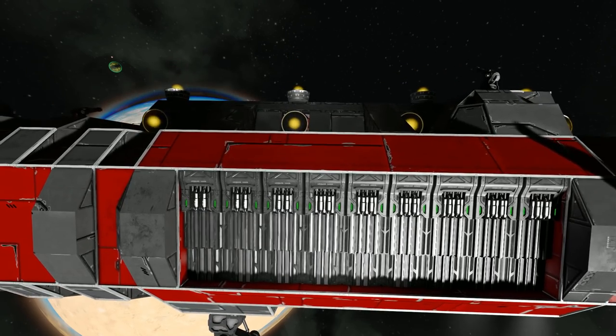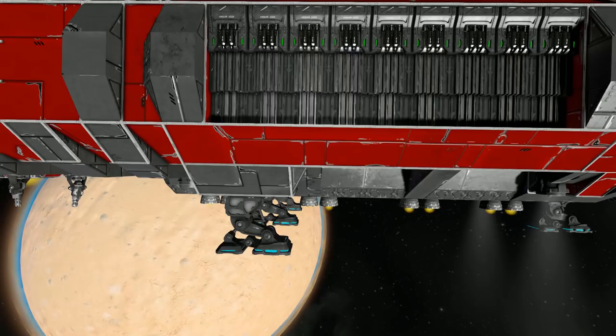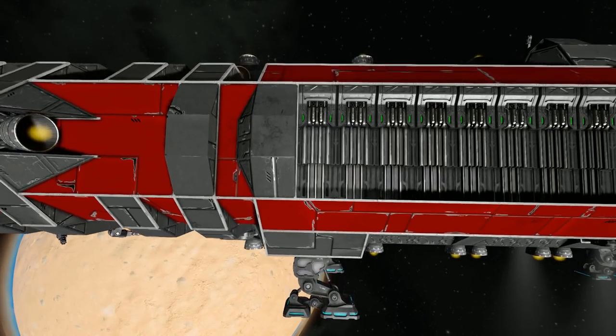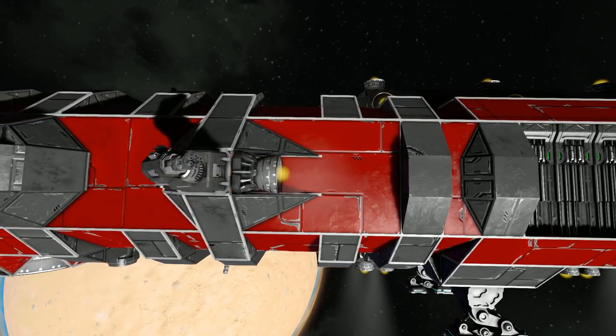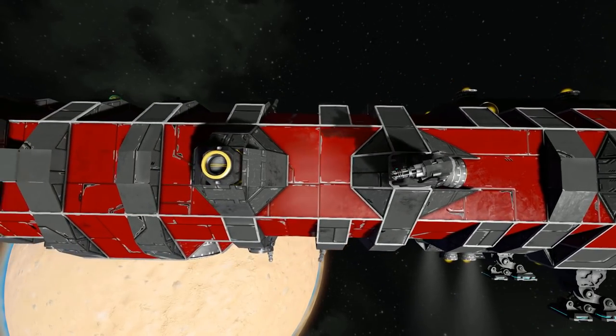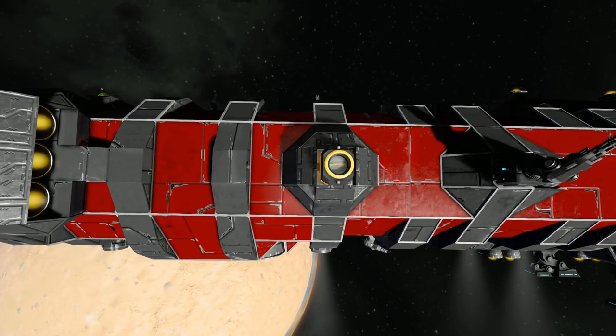Along the top there we can see some more hydrogen thrusters, and below we can see the landing gear to keep us nice and safe, and not to bump into any of our thrusters or guns on the bottom. Moving along there we've got some more fancy blockwork using the greyish coloured blocks to break up the red solid grid. Even more Gatling guns, and a connector on the side for you to connect up to perhaps a larger refuelling ship or a hydrogen tanker in case you ran out of hydrogen.